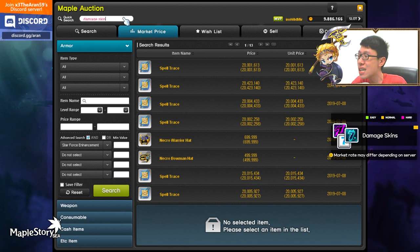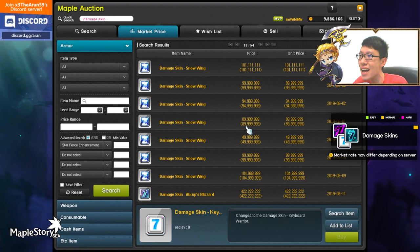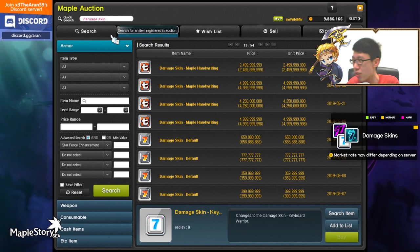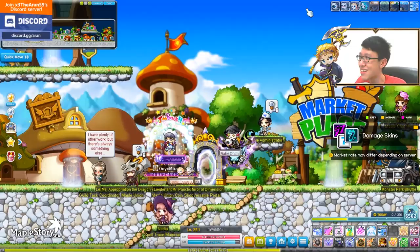Look at this — good Mesos. People buy damage skins, I tell you. Let's take a look at sold ones — people buy them for 1.5 billion Mesos, depending on your server. You get random damage skin boxes from events in the coin shop, then you sell them to the auction house. Very simple.